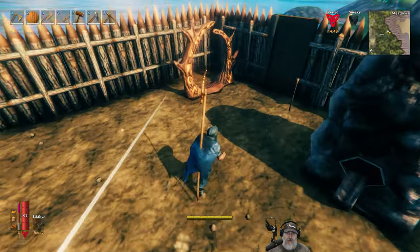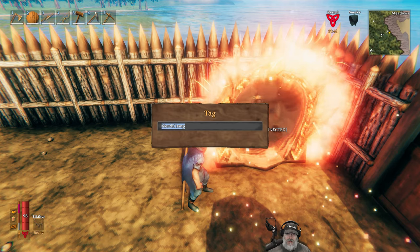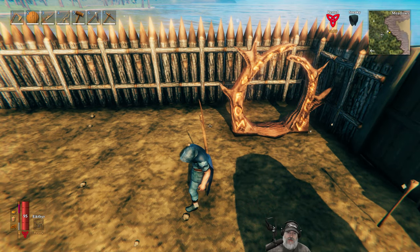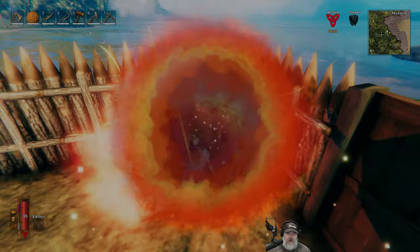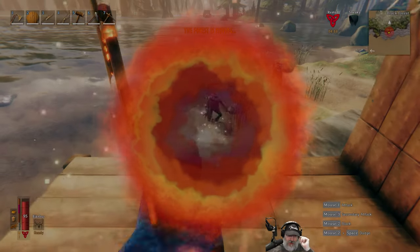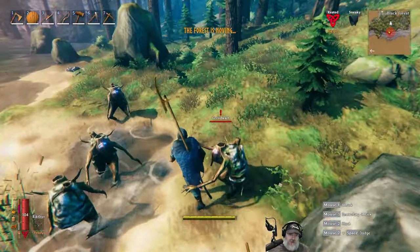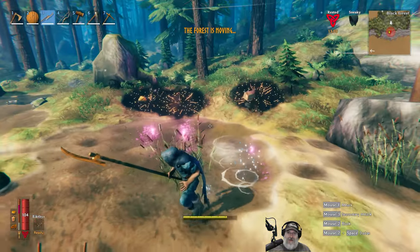We are ready to go. We need to unlink this portal — I think it was called trader base — and now it says it's connected. Looks like we need more carrot soup. Let me make sure our food is completely topped off. We should have the forest is moving event — it happened right when I was walking through the portal, so we're going to have to do the whole event here. Let's try to get these guys somewhat grouped up so we can do our AOE attack. I need to have the atgeir out first. That's very effective, I love it — we just have to watch the stamina.